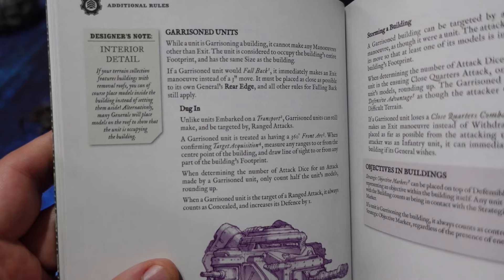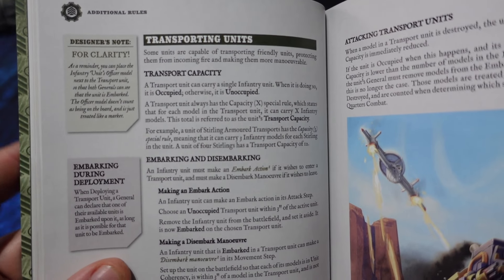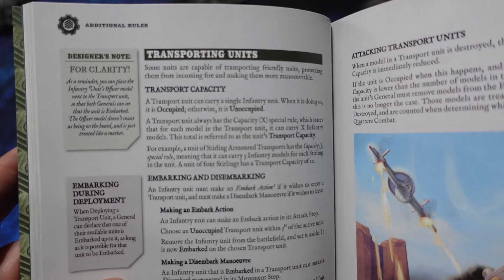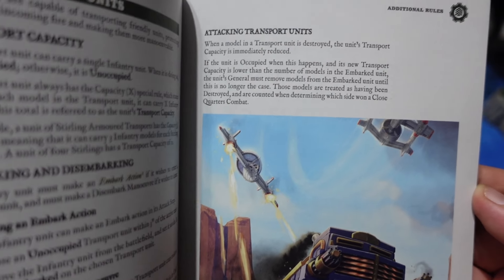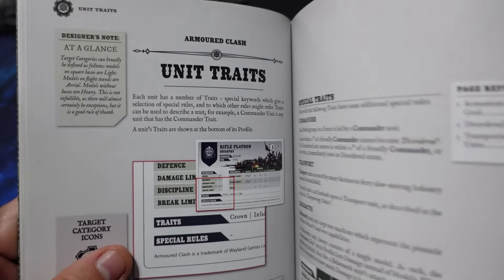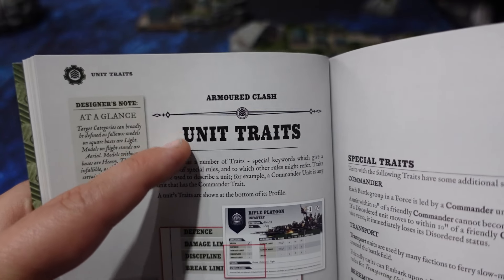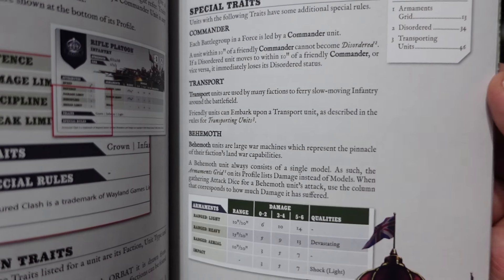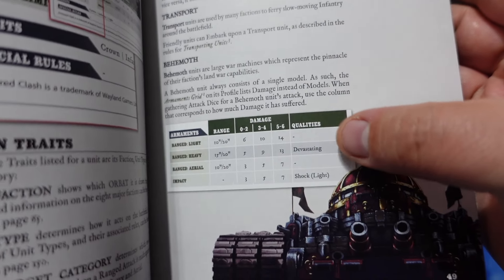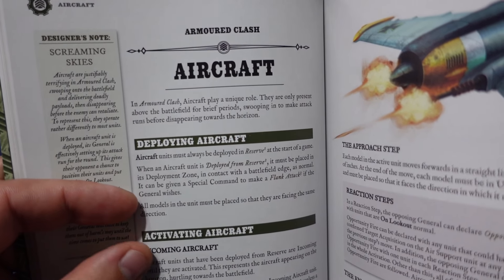There are also some really cool rules on how you can put your models inside buildings to capture them, so they are a bit more protected against incoming fire. You have the ability to make a really cool and interactive battlefield. It works very similarly to the rules for transporting units, like the Sterling transport for the Crown. They also go into more details about the different traits that units can have, how the different armament grids work, and how they work for the big new unit — the behemoth landships.